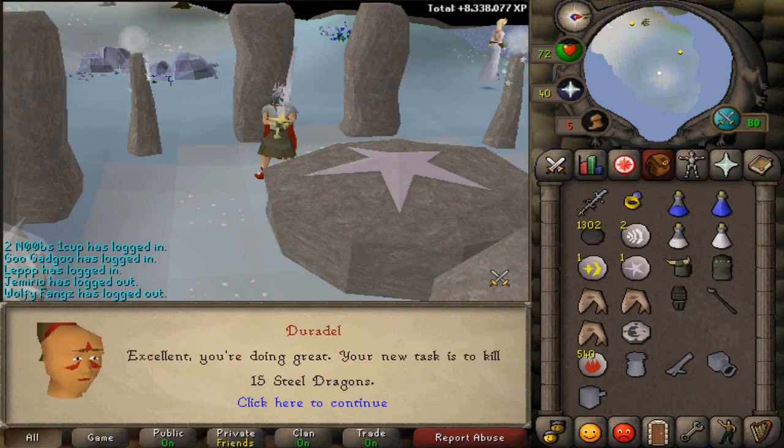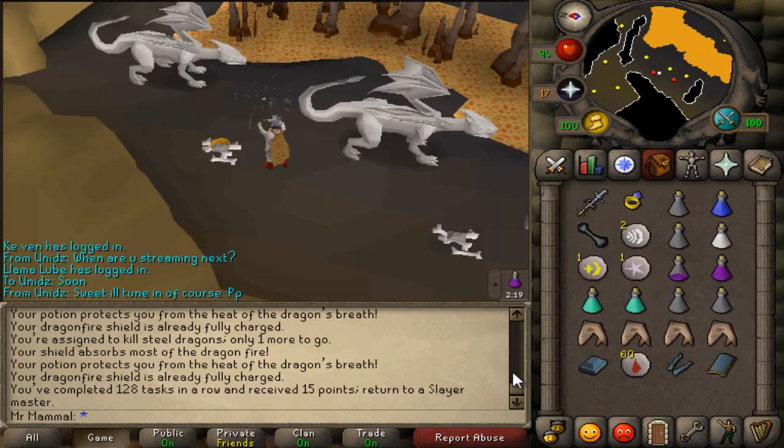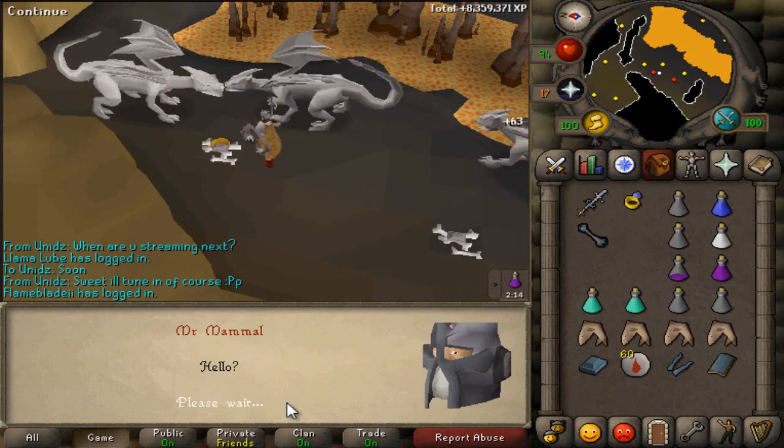Whatever, I'll do them. Alrighty guys, we're done with our task of steel dragons. That is our 128th task in a row. We did get a ruined square shield, which is actually quite rare, to be honest, but whatever.